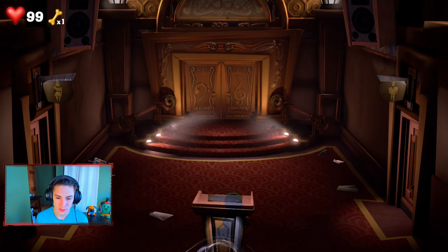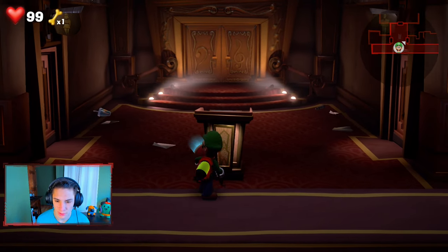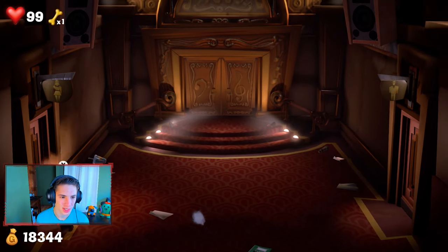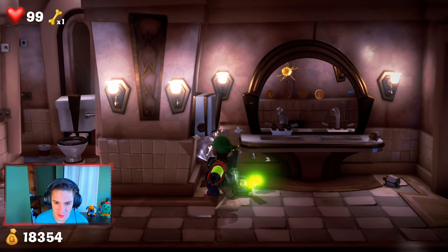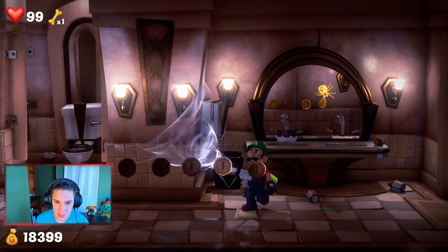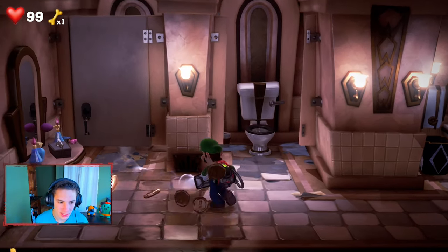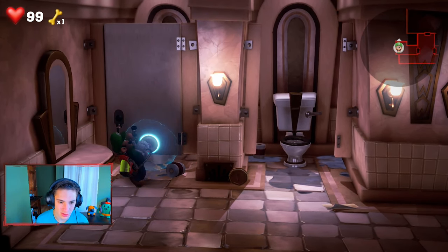Moving forward a little bit. Nothing in here — can we smash it? We can smash it. Let's head inside these rooms. Oh, we're heading into the women's room. Let's see what we got here — suck up this cash and all that. This thing just keeps spitting out cash. Give it all to me. We got this vent right here and we can suck up all this stuff, open this door up.